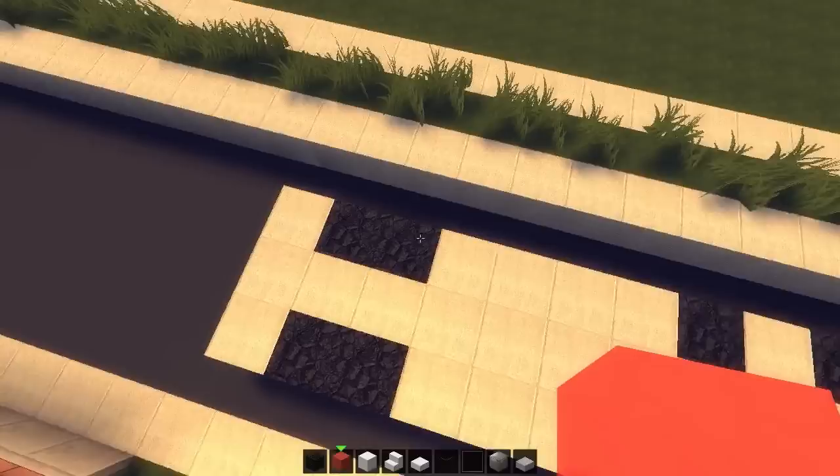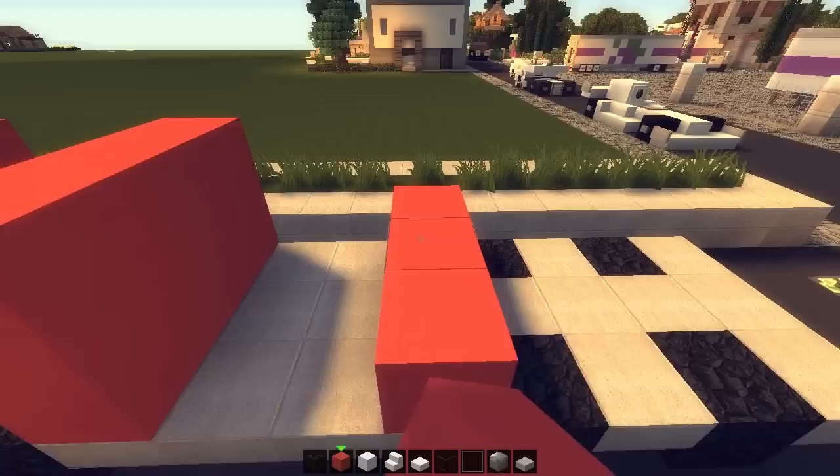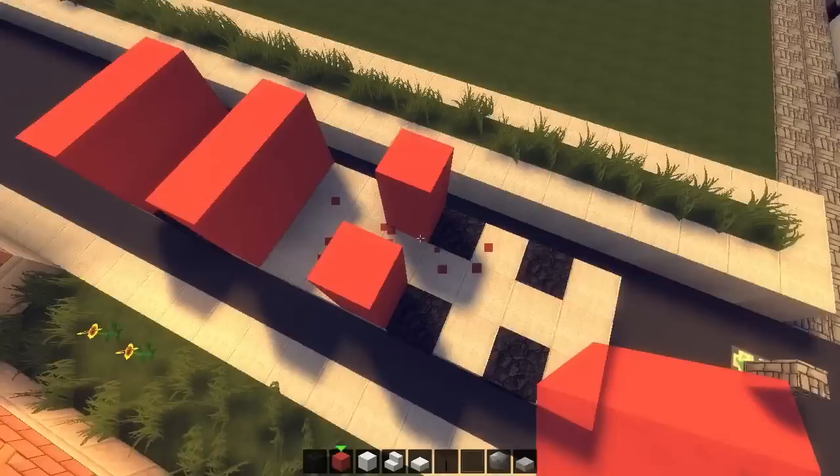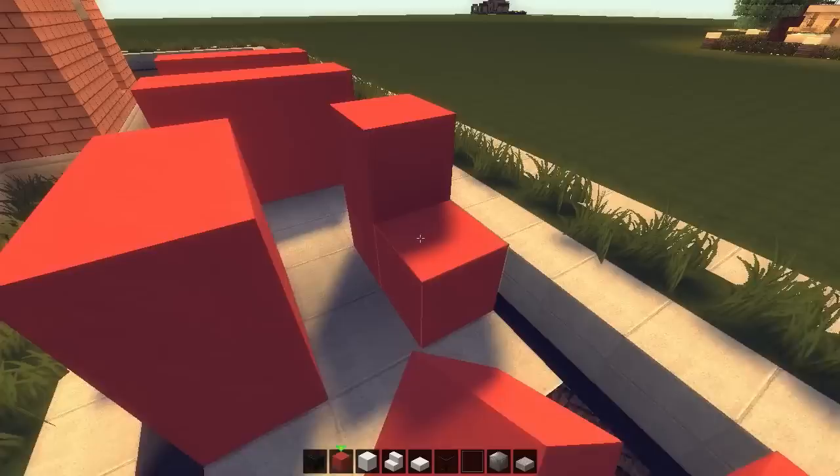Red stained clay or red wool — doesn't really matter. Place it two blocks high in the back, two blocks high on the sides. On the front we're going to add those as well, one block high above each front wheel, so from above it's looking like that.